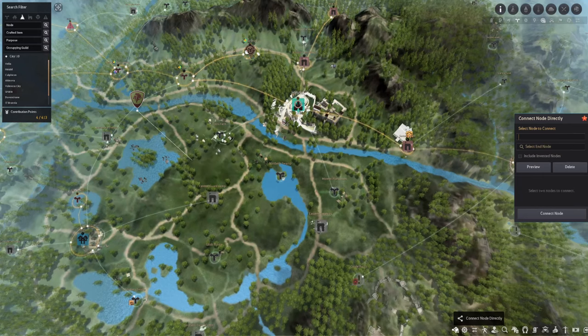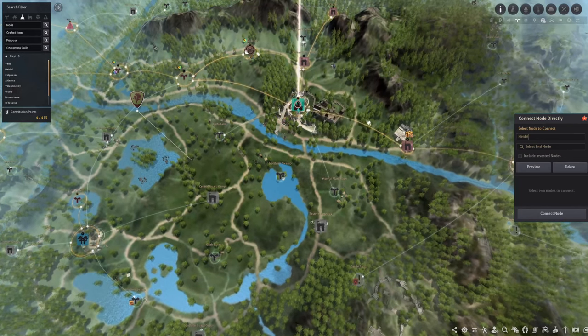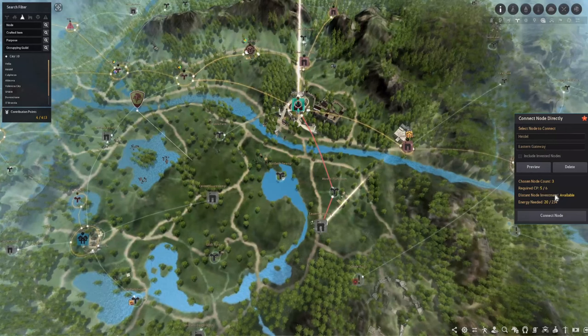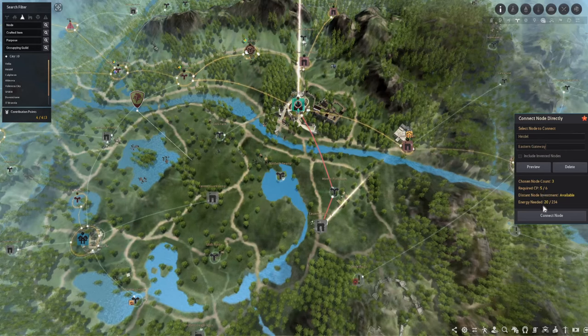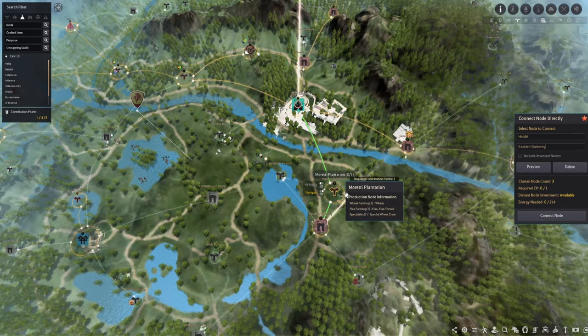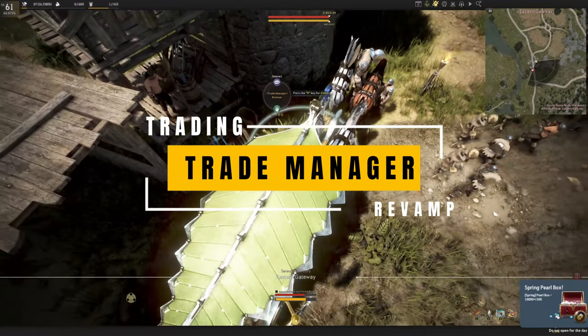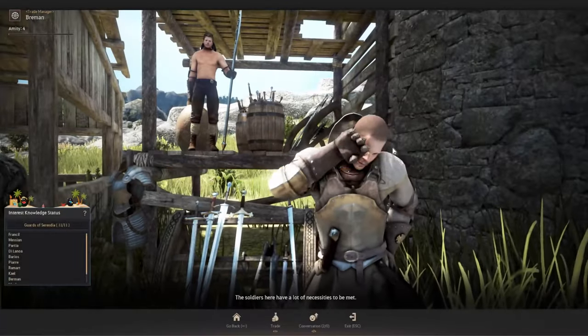To see how many contribution points you need, go to the map, click 'Connect Node Directly,' and a window appears. Click the first node, the main city, and the end node — you'll see it has three node count, requires five CP, and I have six free. You also need 20 energy to connect. Click 'Connect Node' and it connects automatically, enabling you to talk to the trade manager without the 'nodes not connected' prompt.